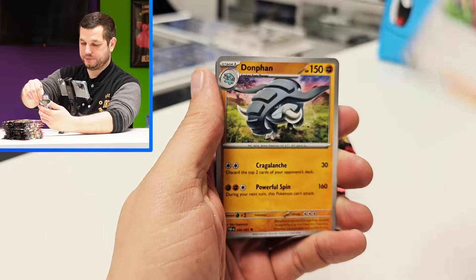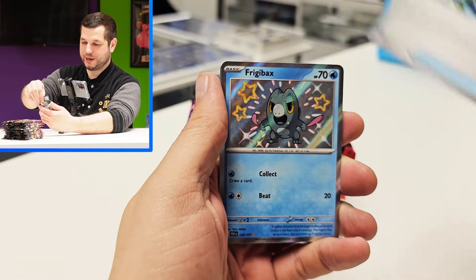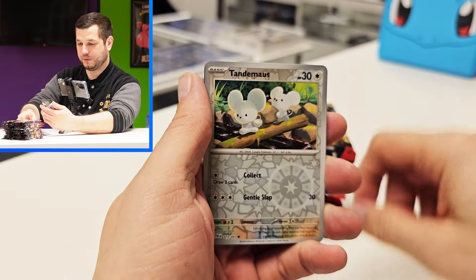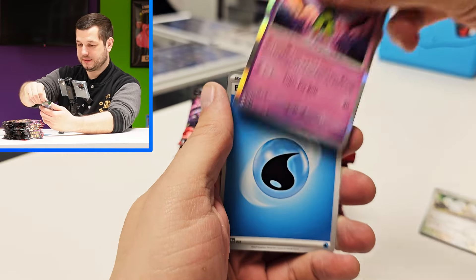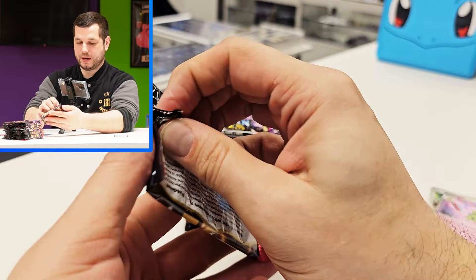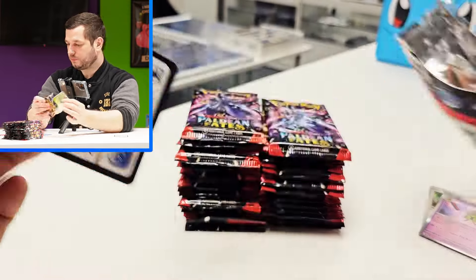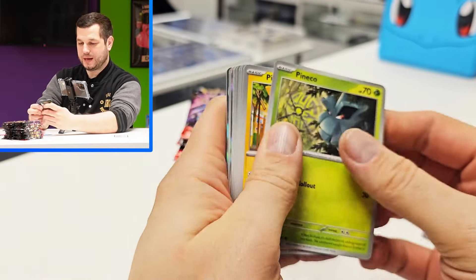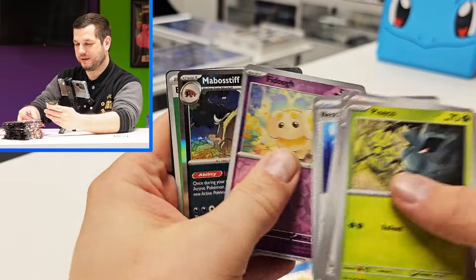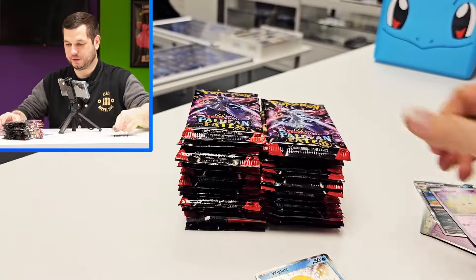So we're going to see if we can pull a Charizard. We've got a Frigibax, or Frigibax, whatever you want to call it, and a Zatu on the end. Code card there. We're just going to go down the pile like this, pretty quickly. We've got a Wigglet there and two holofoils.